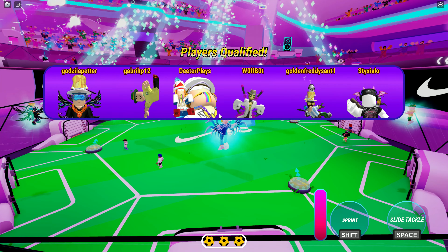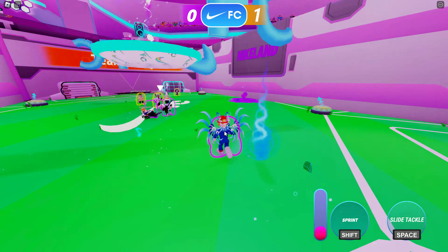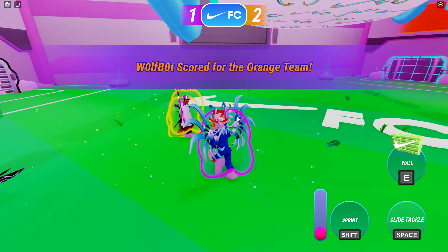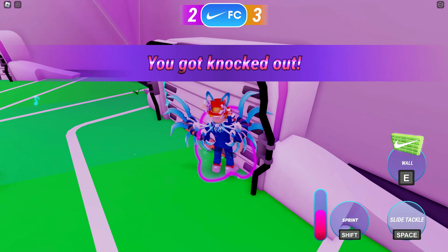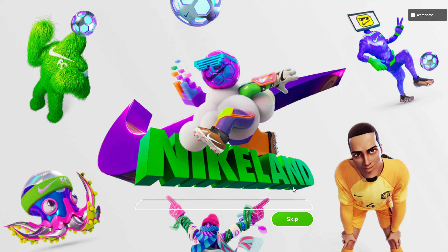If you qualify after the first part, you can see it will lift you up in the air, tell you that you qualified, and show the six people who made it. Now it's a three versus three — the team that gets three goals first moves on to the next part. Those three people then go up against each other. In my run, I got two points for my team but the other team got three goals, so I got the jersey.